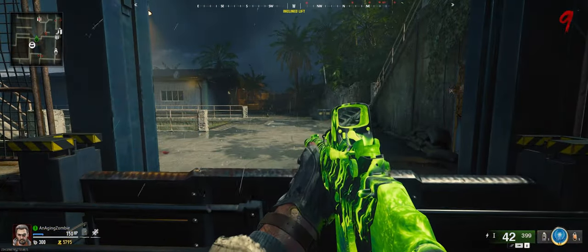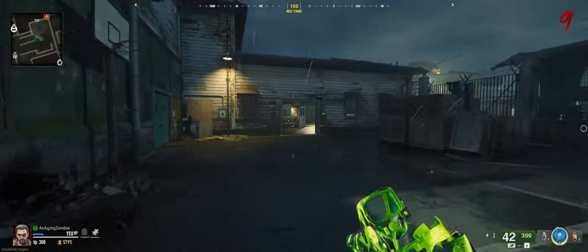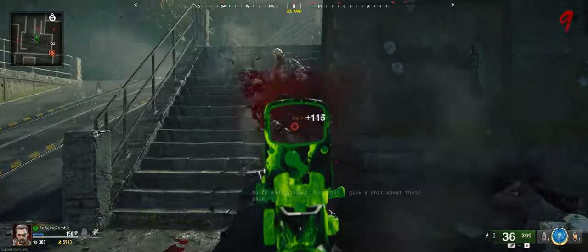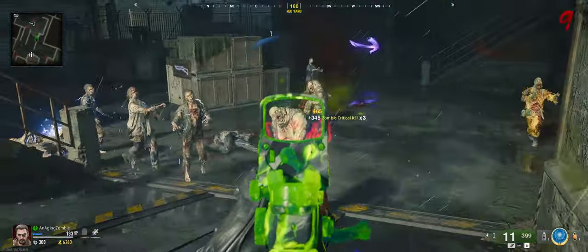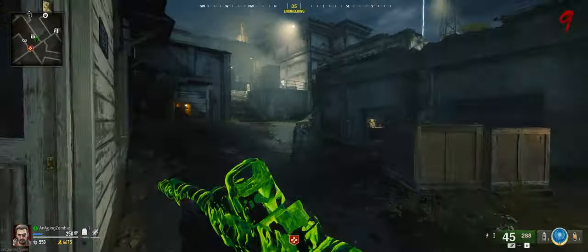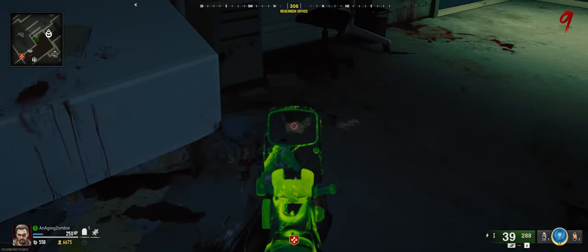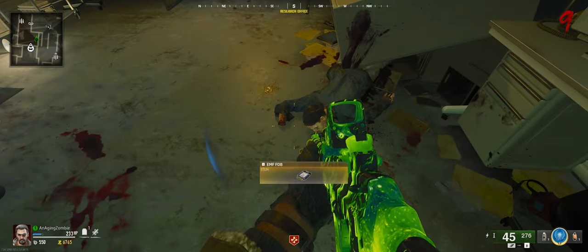The next two are going to be down over here at living quarters. I'm going to first clear up this round and get it down to one zombie. So I've got this down to one zombie. We're going to shoot that one, which opens up this door here. I'm going to go ahead and kill this zombie.